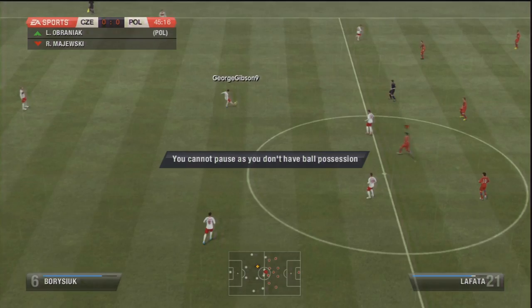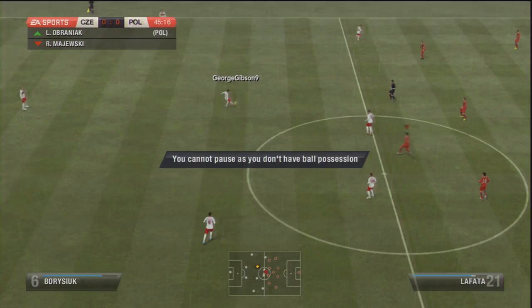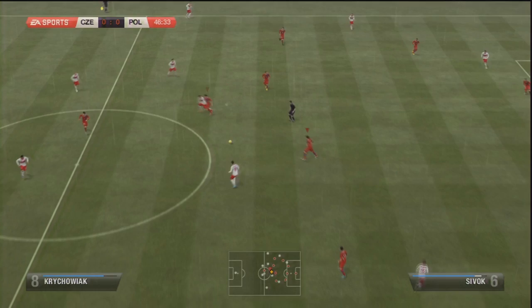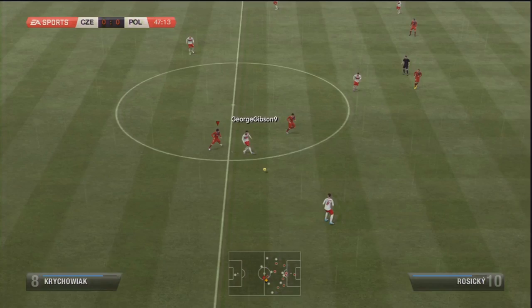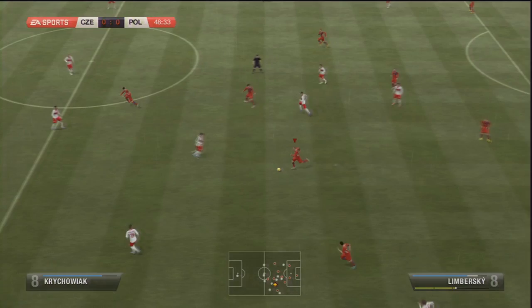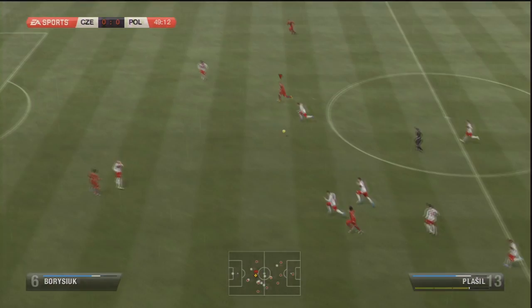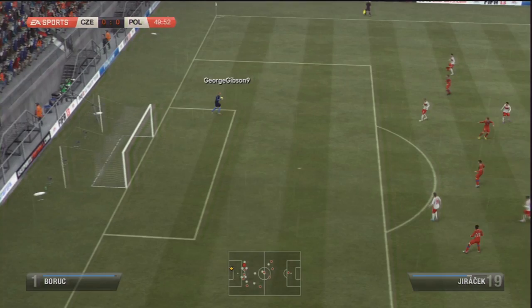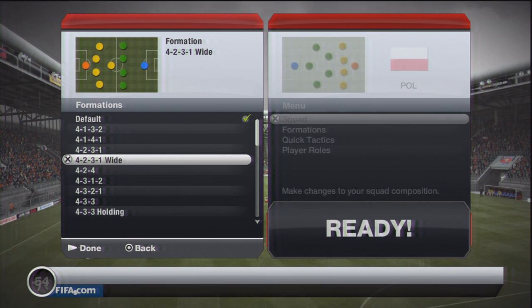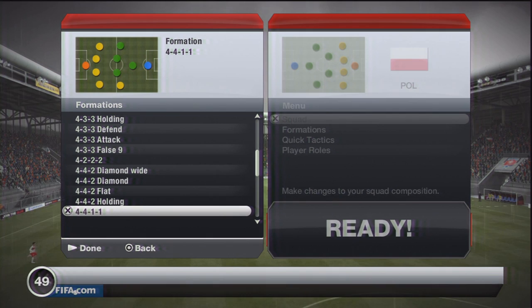By putting it on defensive counter-attack, I can exploit those chances very quickly. I like to play 4-2-3-1 with two wingers or 3-5-2 with a centre attacking mid, so there's always going to be someone up the field in space to lay that ball to — and just like that, I can launch an attack when a few seconds before I was sitting on the edge of my area defending deep. The one that needs more explanation is team pressing. Team pressing and high pressure are both options in the defensive selection list in the quick tactics, but they are not the same thing.